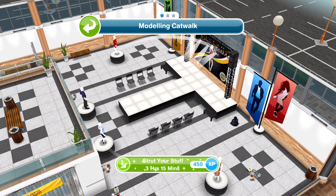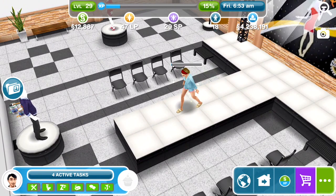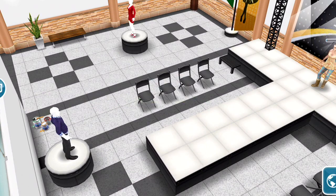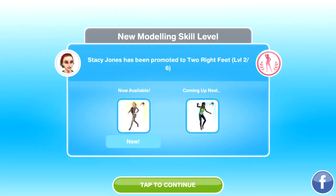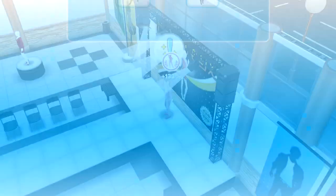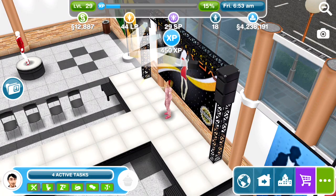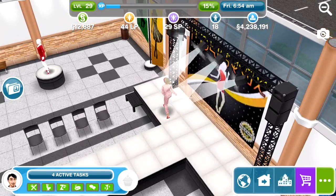Click on the catwalk and 'strut your stuff' — it takes three hours and 15 minutes. Here she is... she fell over as soon as she started! It looks like she's wearing some of the sleepwear. You can also rest from shopping for 30 minutes or watch the fashion show by clicking on the chairs for two hours — that's pretty cool. She has achieved a first skill, click on the exclamation mark. She's wearing some sleepwear — pajamas and slippers — and she's decidedly better at walking now.